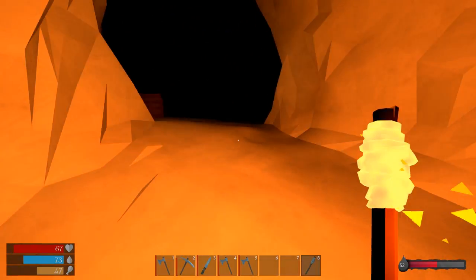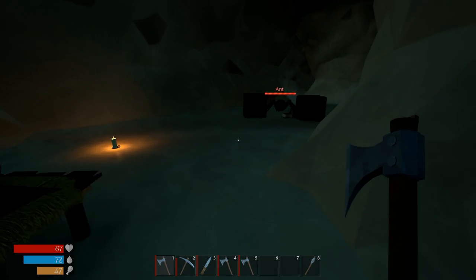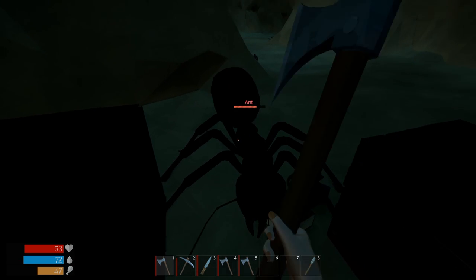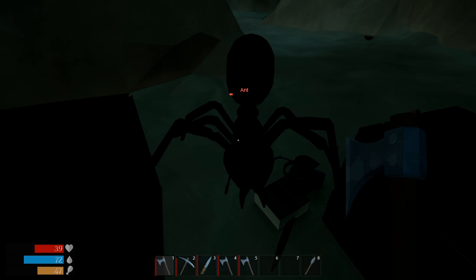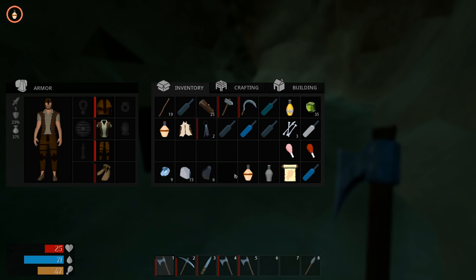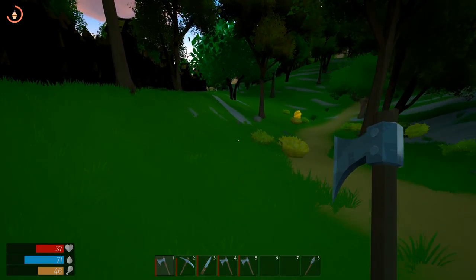Oh no, a giant ant! We went the wrong way in the cave. We try to lure it outside where we can see better. We manage to get it stuck and fight it with the axe — we really need a real weapon. Somehow we win the fight. 'I had no right to win this fight!' The ant drops ant legs as loot. Time to get out of the cave.